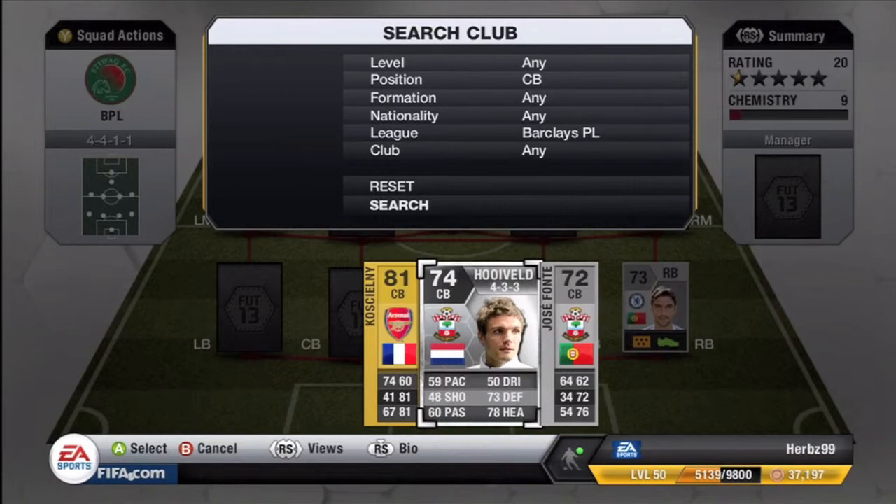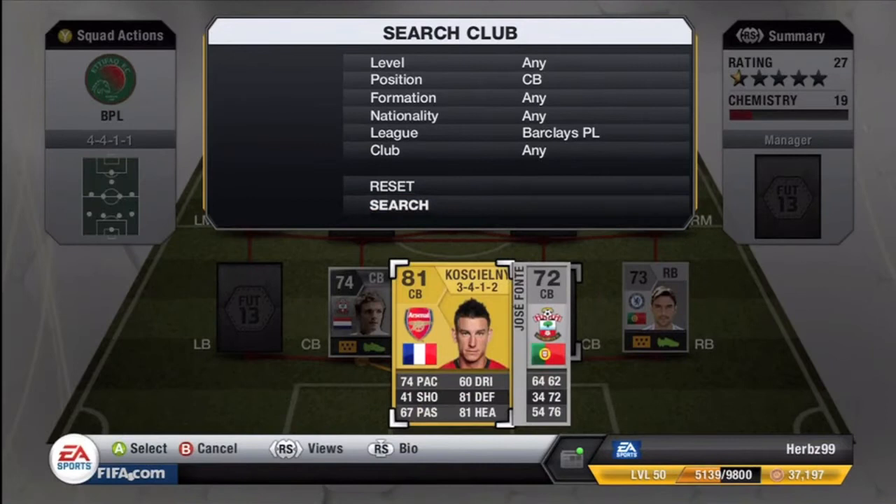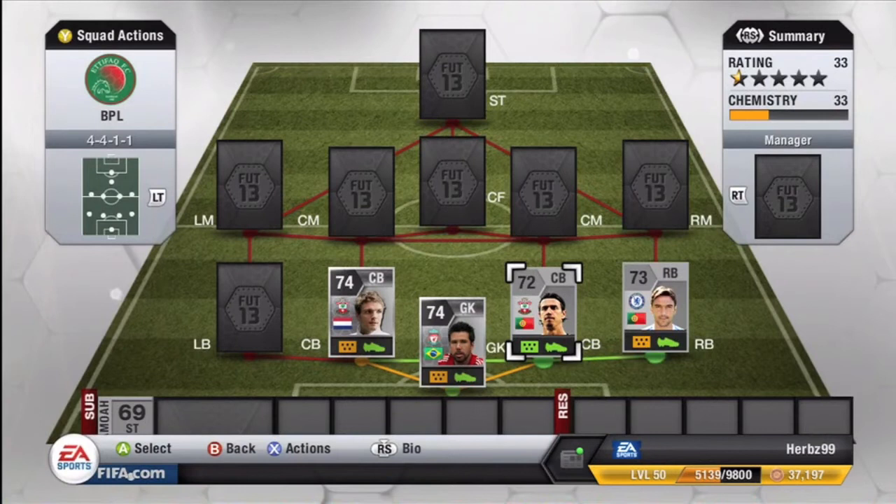The first centre back we have got Huvield, Netherlands, also for the chem, and he's 75 with decent pace. The second is Jose Fontaine. He's Portuguese, a good central defender. Good defense here.